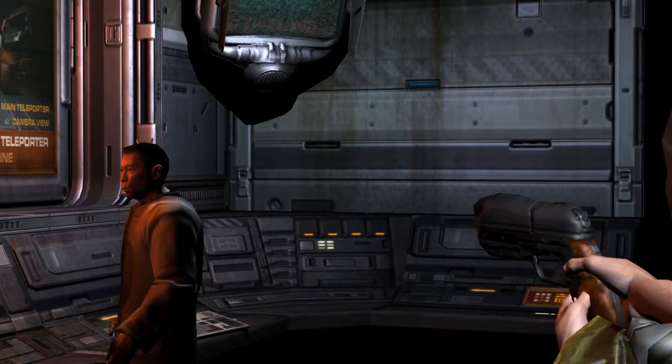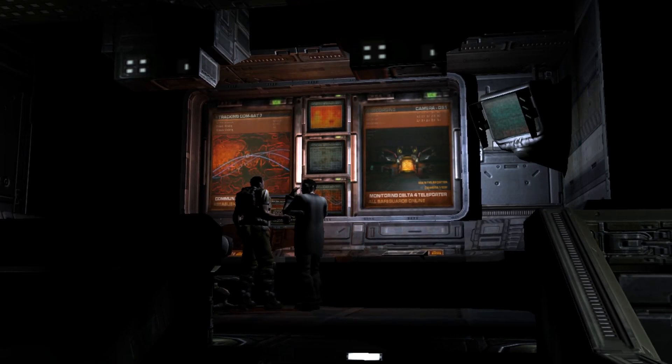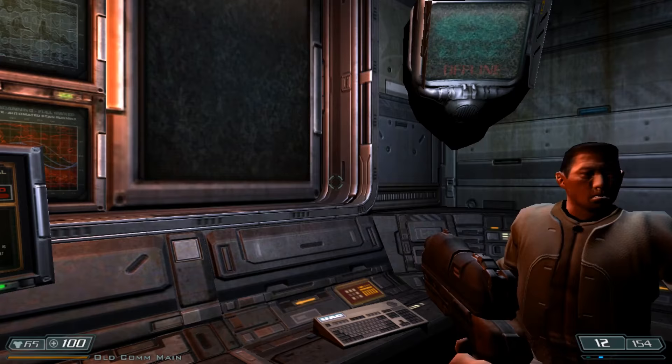That guy looks more demonic than half my family! It's like they don't even try to hide his evil — it's just there. On your first mission, you meet up with a scientist who informs you that something is wrong with the experiments and that hell is coming.